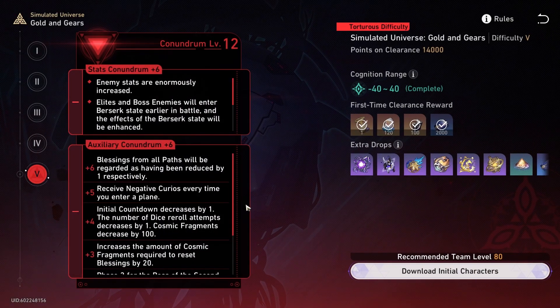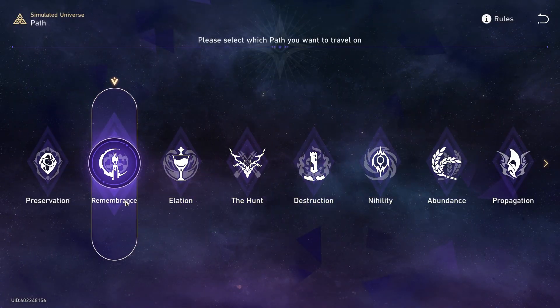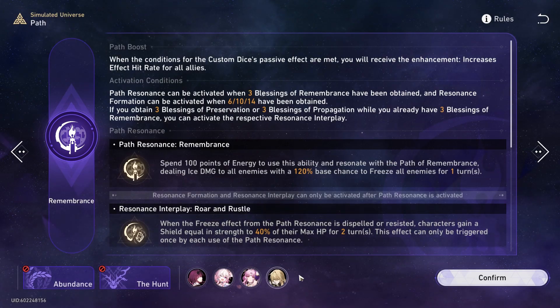Now for the strategy that I used to clear — I think up to Conundrum level 10 it worked for me, but it was very time consuming. I had to change my strategy. So what I did is I chose Remembrance. For my team, I just used a DPS, March, and a Preservation Unit. You could use Trailblazer here, but if you have Foujuan, obviously use her, and then you just need a healer — like Bailu or Natasha. I do recommend you use Double Sustain: March and just a DPS.